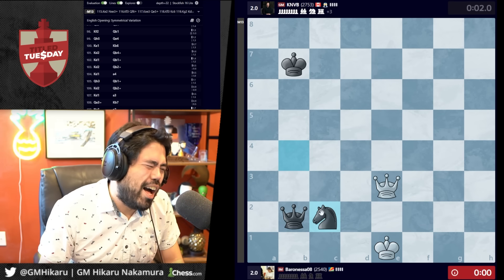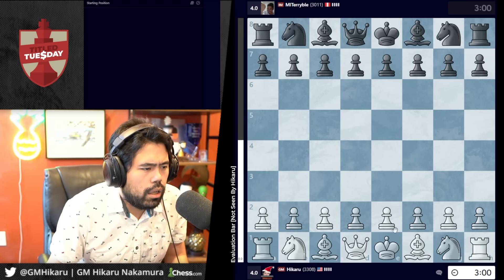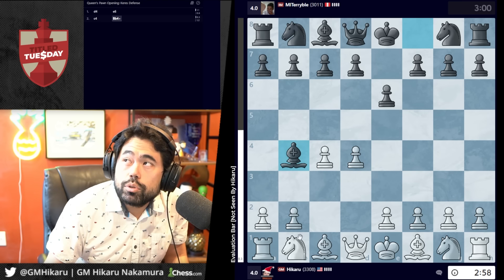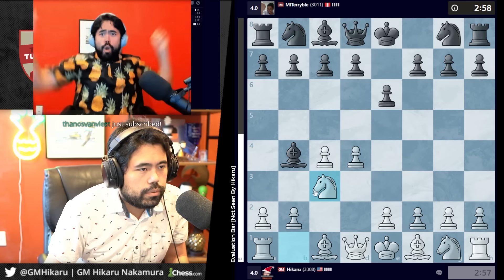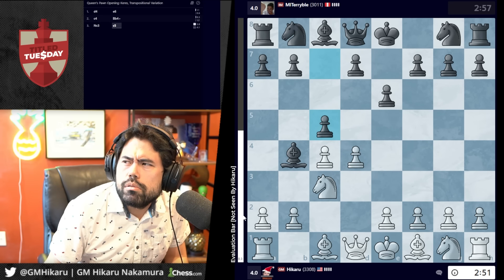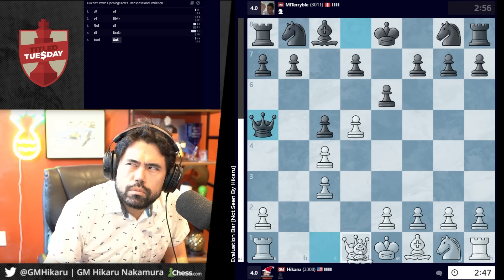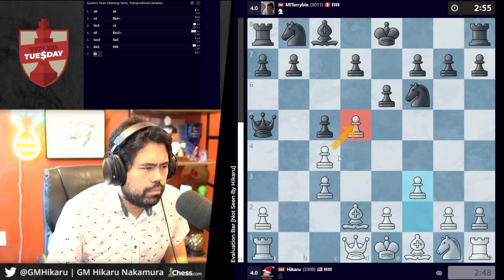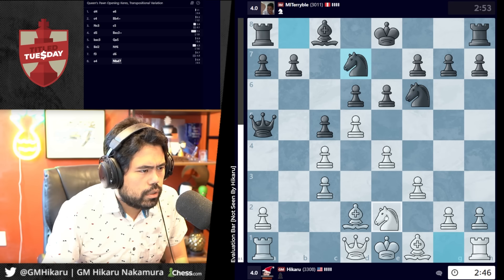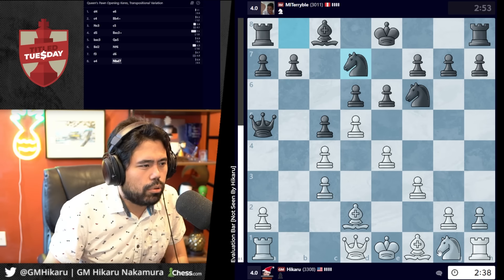I'm going to play classic d4 here — I want to play something a little bit more traditional. I'm going to go bishop b4. I could play knight c3 — I think I'm going to play knight c3 here. I could play knight d2 also but I'll go knight c3. Go c5, I'm going to play d5. Let's take. I think I'm going to go f3 here and play like a Samish setup with e4. I have knight f2 which is playable — I think the knight belongs on f2.